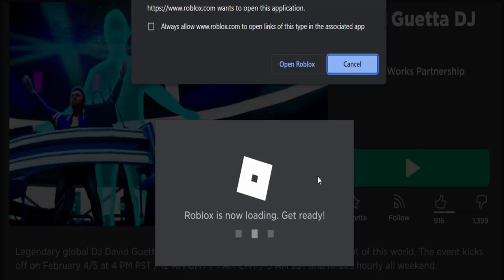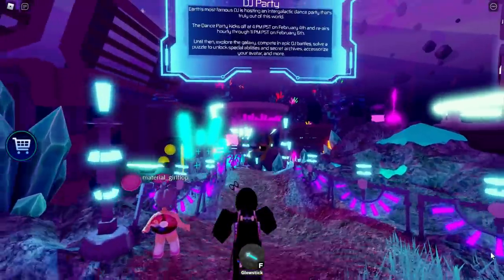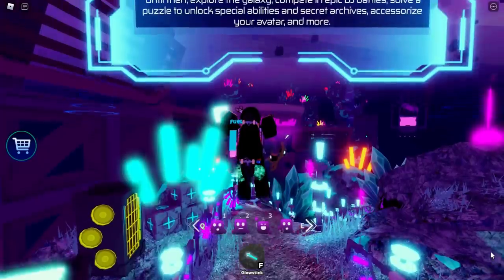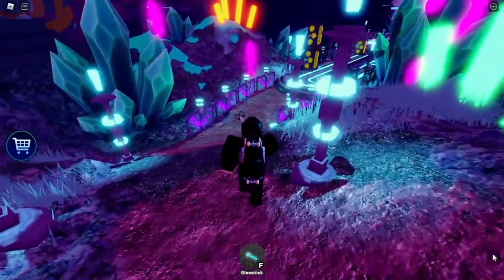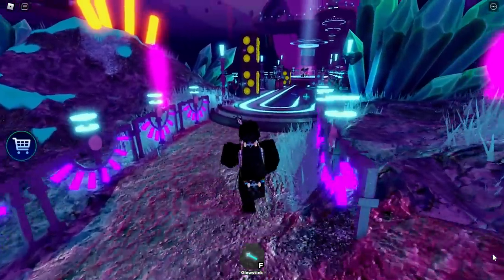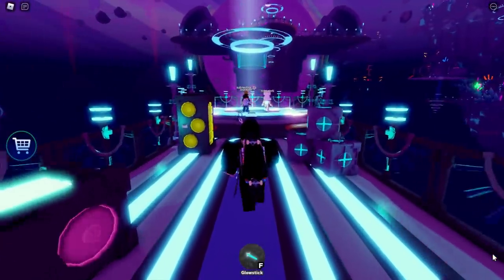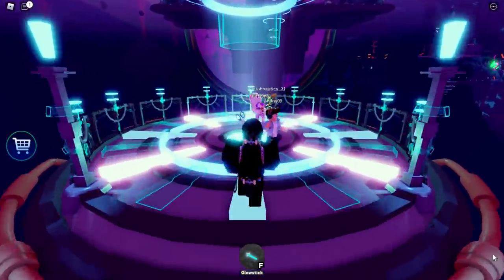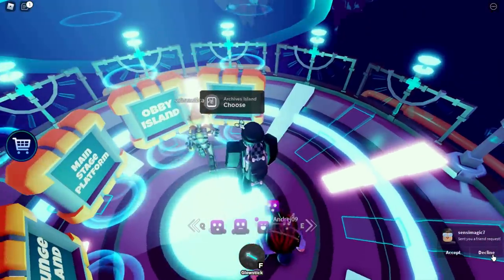Let's go ahead, join the game, and try to get this. Inside the event game, walk all the way down the path — make sure to skip the notice — and get to the teleporter at the end. Last time we had to teleport to the obby, but if you've completed that, you should get a secret option called Archives Island. You want to teleport there because this is how you get the jetpack.